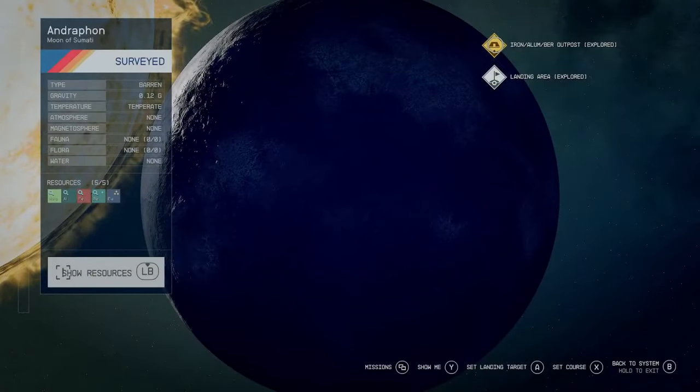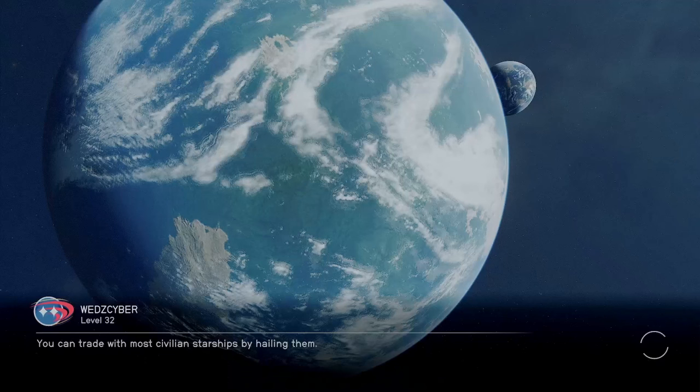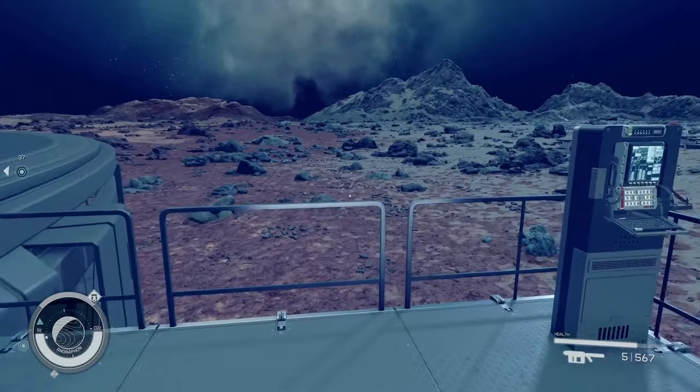If you try to land on your landing pad on your outpost and you see yourself landing but your ship is not there, then it's a bug. This is the best way I've found to fix it.